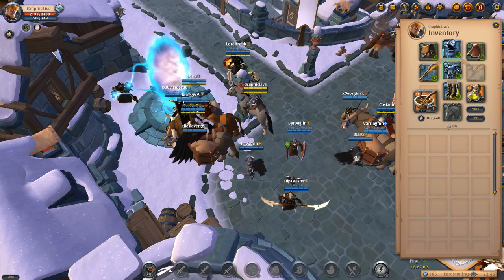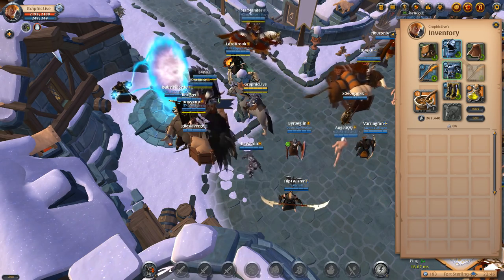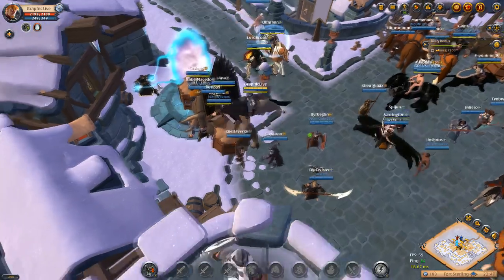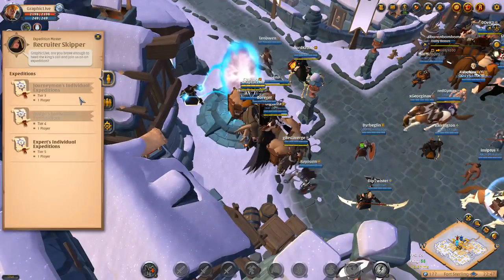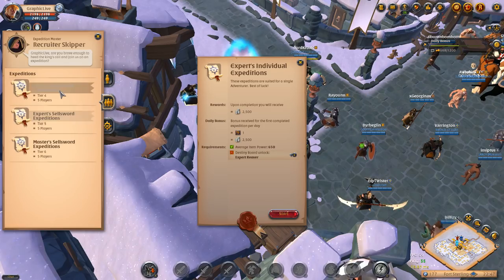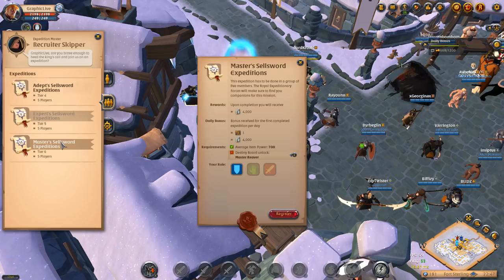Hey everyone, it's your boy Graphic back with another video. Today we're going to be looking at episode 4 of Zero to Hero. This episode is going to be a little bit shorter than the usual episodes, but we have a lot in store coming up. Episode 5 is going to be great — after episode 4 we go into PvP, and a lot of you guys are looking forward to that PvP content. So we're just trying to skim past some of the more boring parts of starting your account.